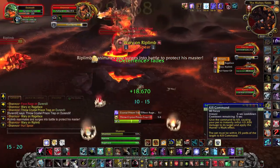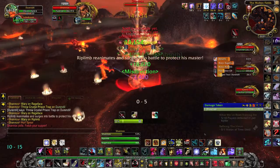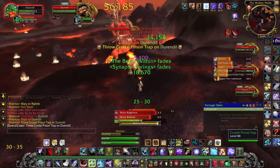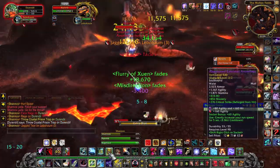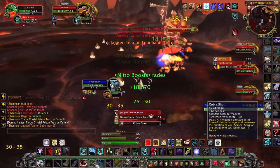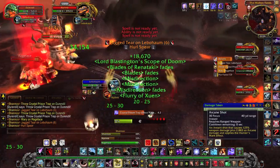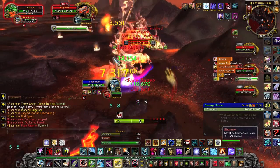Also, the boss will put a stacking dot on your pet. You want your pet to die when he's too high on stacks and Riplimb is dead. Because if Riplimb is alive when your pet dies, you will have to raise your pet, Feign Death, and then misdirect both Shannox and Riplimb to your pet, which usually doesn't work very well and causes a lot of problems with aggro and unnecessary damage.